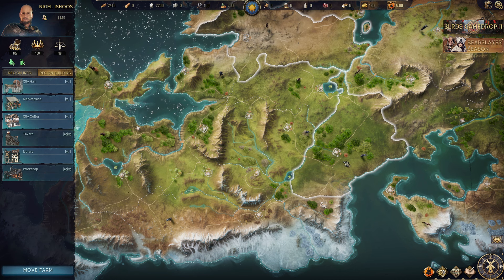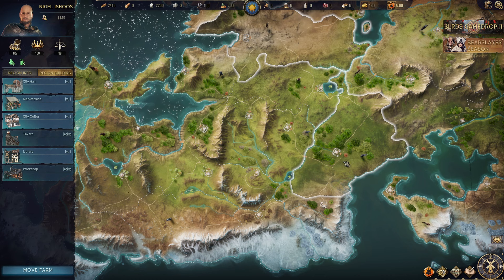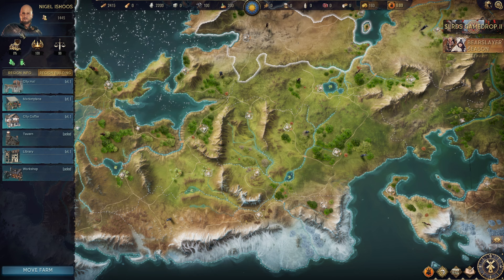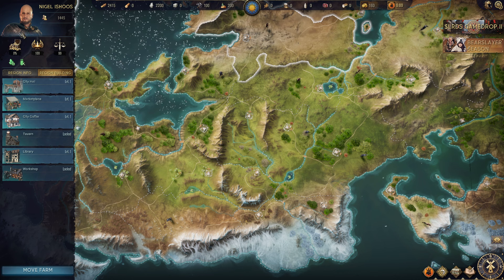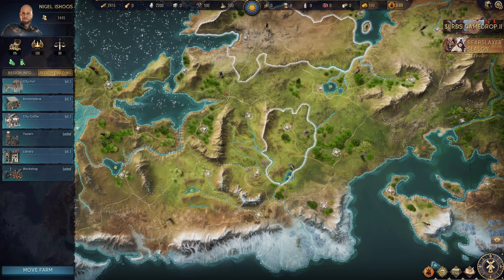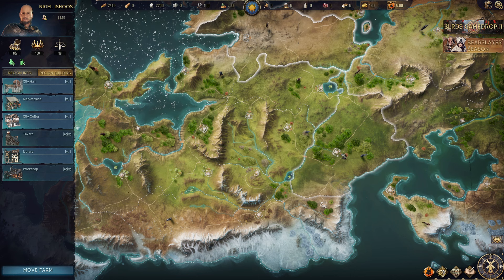That brings me to the third option: the income generation route. How do you make money? There's a token here called Lords — what's that token going to be worth? What are these NFTs going to be worth? For example, if you had a unique lord right now and wanted to sell it, there are offers on the marketplace for one ETH. So you need to decide: are you a casual player, a competitive player, or are you just looking to make some money? If you're trying to make money you'll probably need to spend to accumulate.